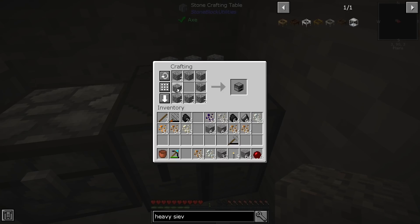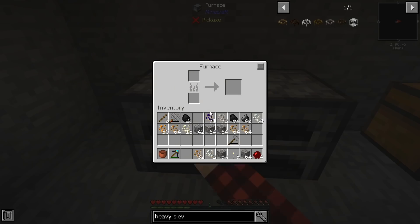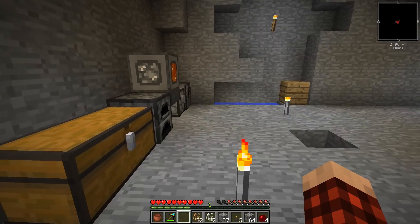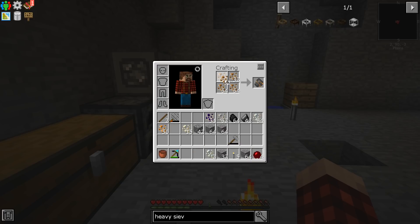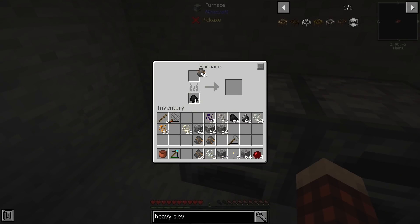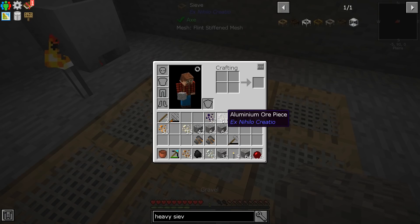I need a furnace - just a plain old regular furnace, maybe two. We'll just put those wherever, this stuff is probably going to get moved later. Half of the iron in here, half in there. 56 iron - not bad. That's exactly what I need to upgrade these to iron stiffened meshes.